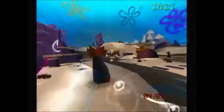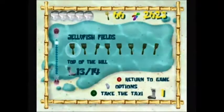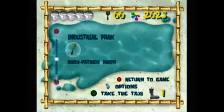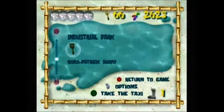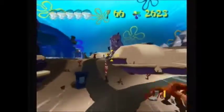Now for defeating Robot Patrick, we have a new move we can do — this is the cruise bubble move. As you can see, it lets us fire this bubble missile and we can control it for 5 seconds. Now for defeating Robot Patrick, this completes the objective Robot Patrick Ahoy. So we did get a golden spatula for that, and unlock this cruise bubble move.